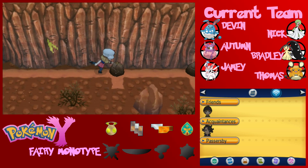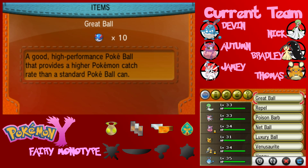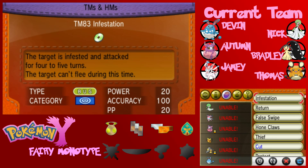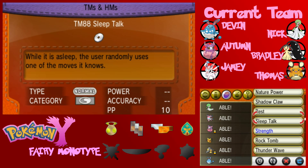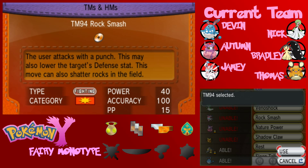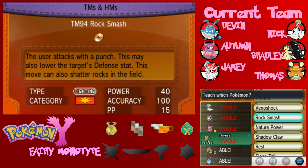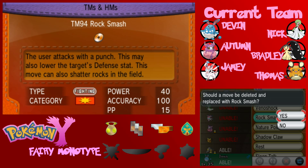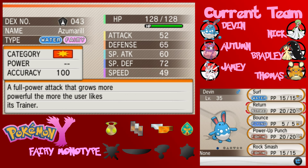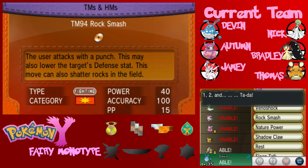Now we actually want to take a little detour over here. I have to use Rock Smash here. We want to take a little detour because I think there is at least one more nice thing out here in this desert that we can get using Rock Smash. We do want to teach Rock Smash to somebody really quick so we'll be able to get at some nice things — at least if I remember right.